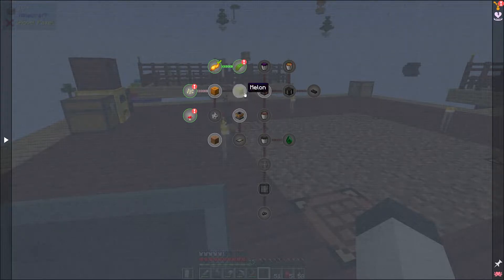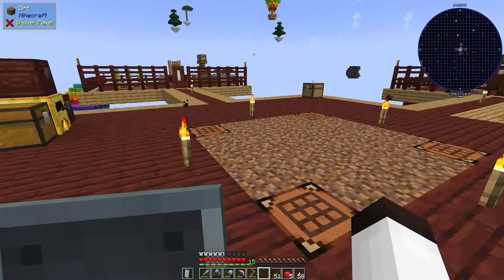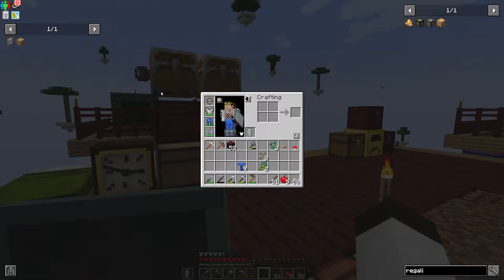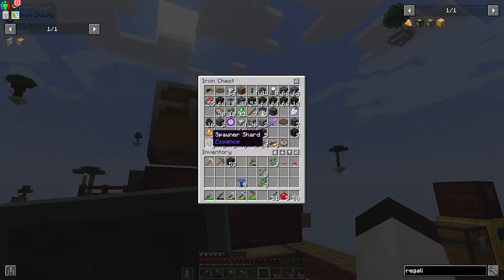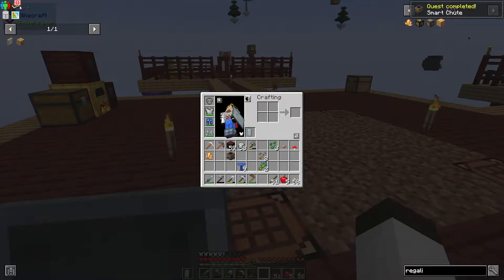We're waiting on the pumpkin to grow. Looking at deep soil — it says dirt can be converted when thrown into a water block, but we don't have an infinite water source yet. We also need to make the smart shoot which takes two regalium and a shoot. We did get some regalium, not a lot. Let's make the shoot and upgrade it to a smart shoot — there we go, we have a smart shoot. Let's grab all those quest rewards.